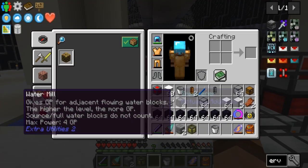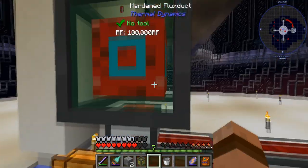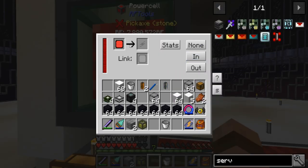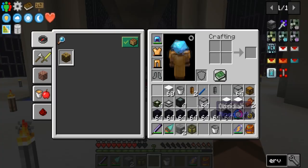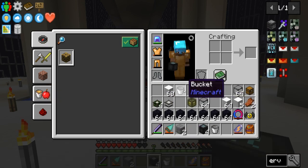I need to throw this guy up there - set all sides in. It's already linked. Okay so I've got power being made here in this dimension now.